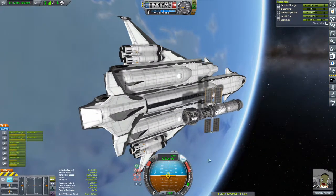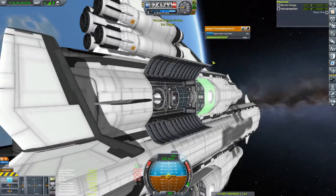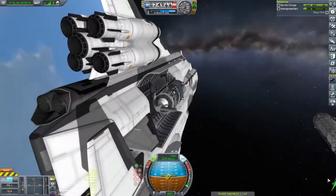The batteries are stored on the arm sections. So we close up the central cargo bay, open up the side ones, and get the arms out and start maneuvering them into position.